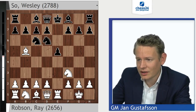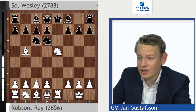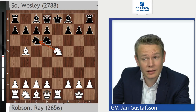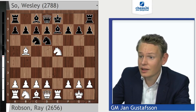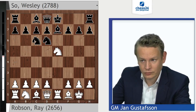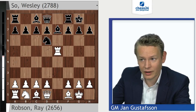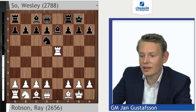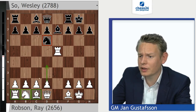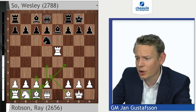Move by move: Nd6, attacking this bishop — not a very pretty square for the knight, but what to do? Nxe5 threatens Nc6 check, so there's no time for Nb5; Be7 has to be played. Now Bf1, the bishop retreats. All of this has been seen in thousands of games: Nxc5, Rxc5, castles. The only problem Black has is his knight on d6 is a bit misplaced. The white pieces are still at home but they develop very fluidly — d4, c3, Bd3, Bf4, Nd2 — while for Black it's a bit more of a challenge.